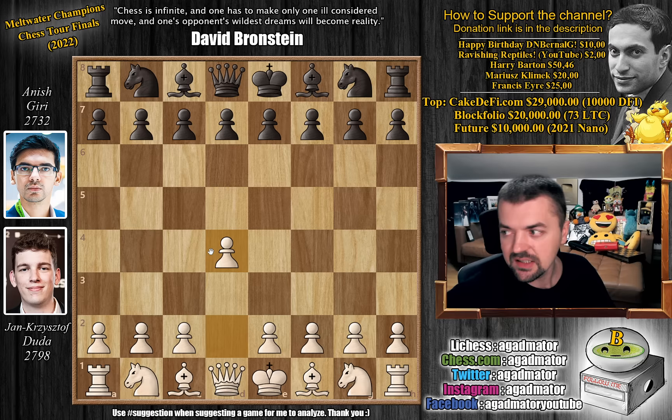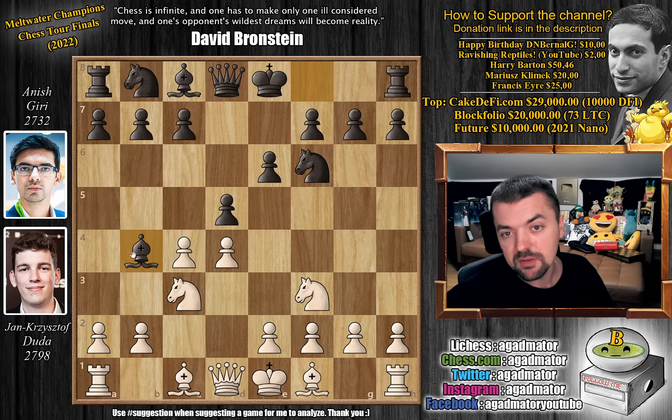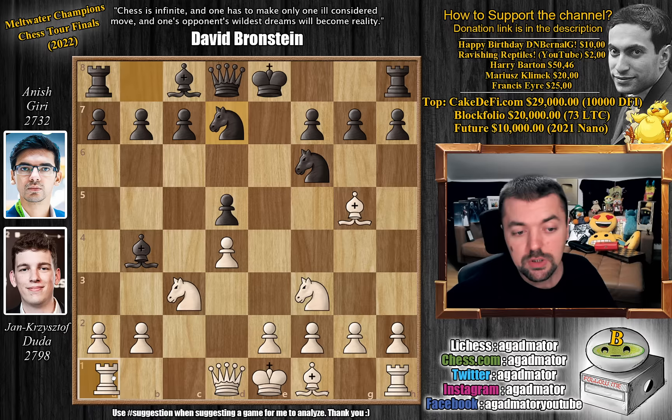We have knight to f6 by Anish, c4, e6, knight to f3 and now pawn to d5, going for the Queen's Gambit Declined. Knight to c3 and now bishop to b4, going for the Ragozin Defense. C captures on d5, e captures, and bishop to g5. Here it's a very standard position — h6 is the most common idea, but Anish goes for knight b to d7, which is the second most popular line.